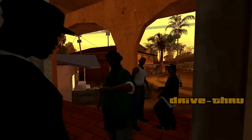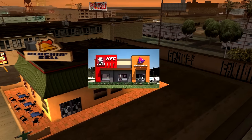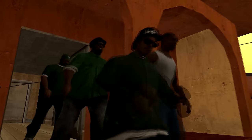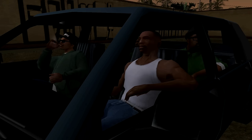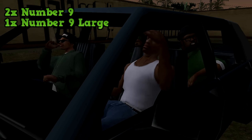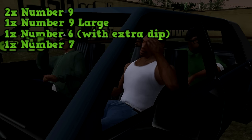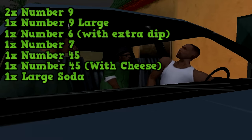In Grand Theft Auto San Andreas, there's a mission called Drive Thru, where the Grove Street members go to a fast food place called Cluckin' Bell, which is kinda like a KFC and a Taco Bell put together. Big Smoke, the really fat one, makes a pretty complicated order. I'll just let you all hear it real quick: I'll have two number 9s, a number 9 large, a number 6 with extra dip, a number 7, two number 45s, one with cheese, and a large soda.